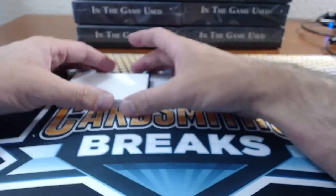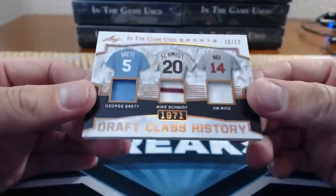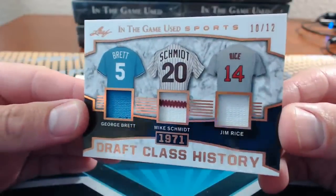Number nine: Enrique. George Brett, Mike Schmidt, Jim Rice. Draft Class History, 1971. 10 of 12.